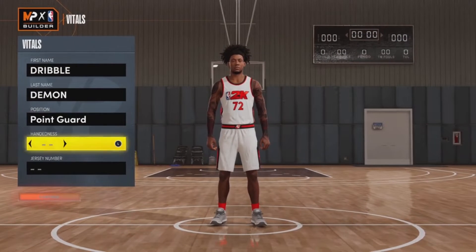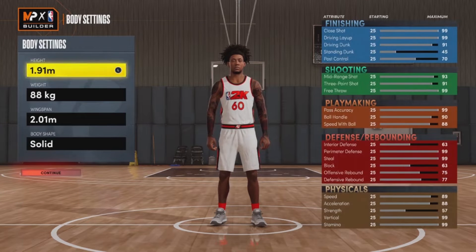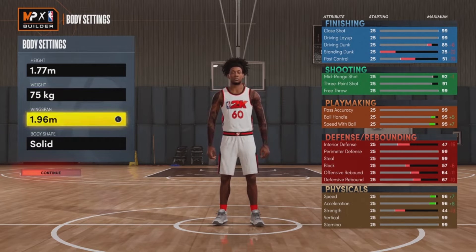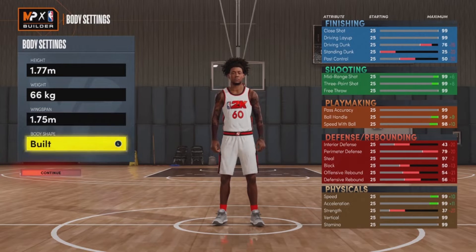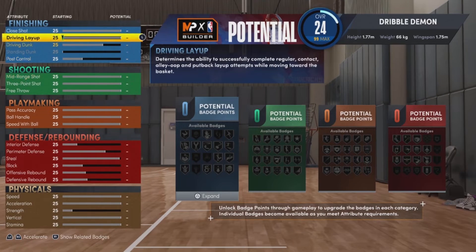Click on 'Create a New Build' — this is where the glitch kicks in. Make sure you make this build as a point guard. The jersey number and hand doesn't matter. For the height, bring it down to 1.77 meters. For the weight, make sure it's at 175 kg. Then for the wingspan, put it at 66 kg and set your wingspan to 1.75. You can put compact or anything you want.